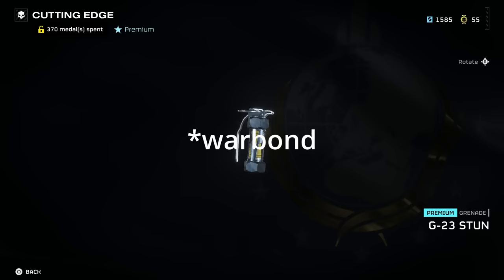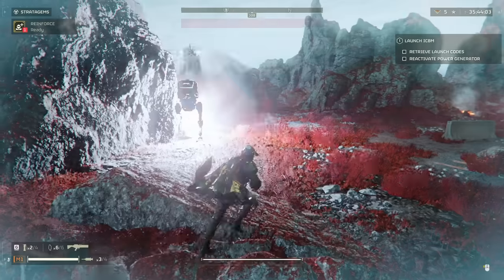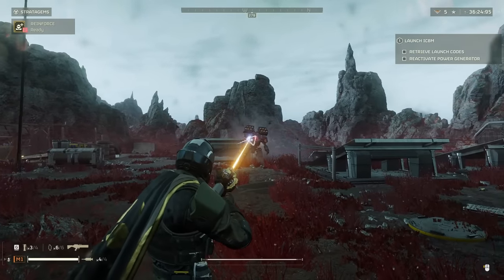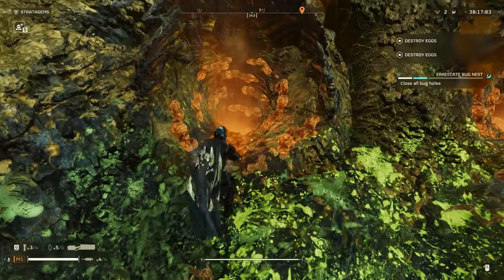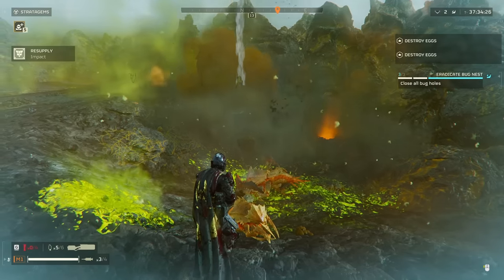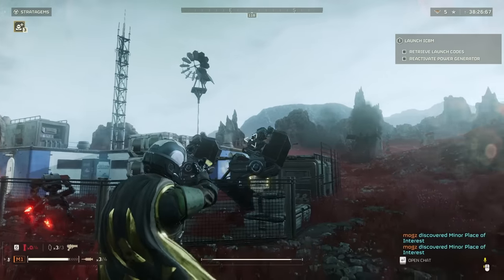The grenade from the Cutting Edge Warbond is the Stun Grenade. It stuns your enemies for maybe three to four seconds, giving you time to reposition or deal damage. It's really good for taking out Chargers if you need to get behind them, and good for Automaton units — you can close the gap while they're stunned and shoot them in the head. The main drawback is you can't use it to close bug holes or bot fabricators. So unless you're using a grenade launcher, closing those objectives is a problem. It's best used in parties where other people can handle closing those objectives.